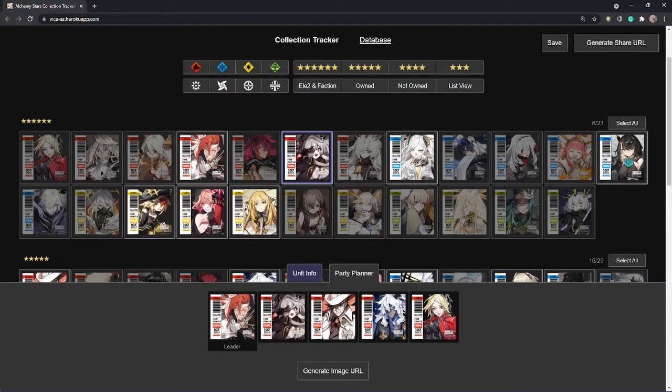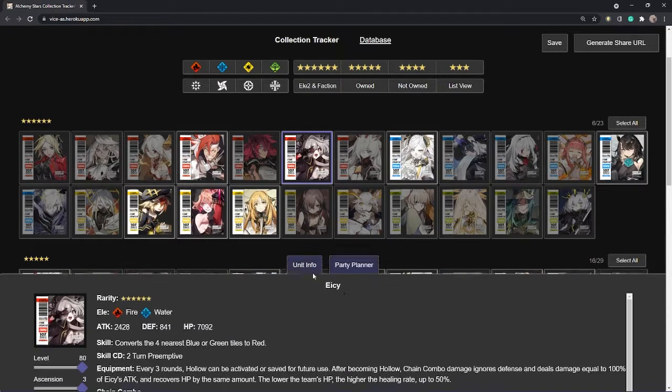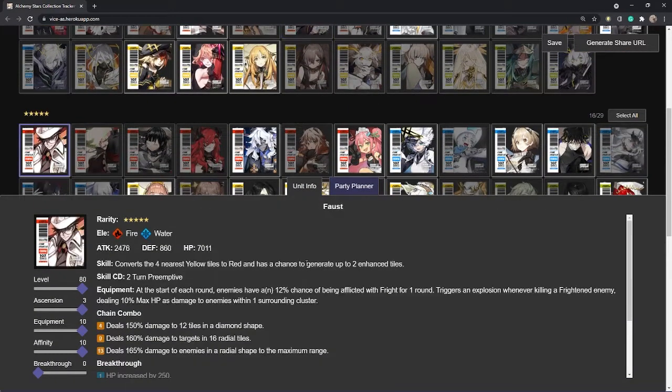The other unit, Vona, is a five-star and also a converter — he converts the four nearest yellow tiles to red with a chance to generate up to two enhanced tiles. With his equipment there's a chance to inflict fright on enemies for one round, which could work for or against you depending on your team composition. If you don't have enough converters and you're scaring enemies away, you're not going to be able to get close enough to attack them.